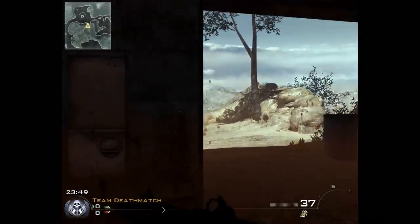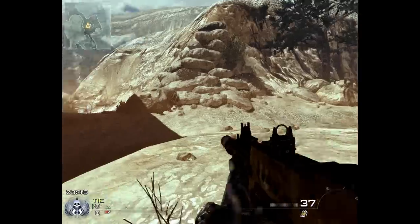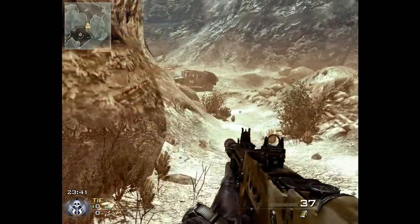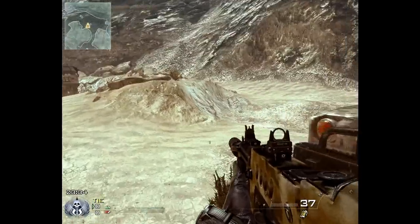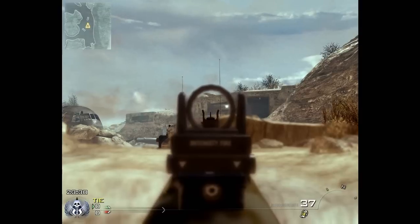We continue back up to the backside. There's an anti-aircraft gun here. We head down the backside of the mountain where the Humvees are, and where the very first bunker is. Not much to note over here other than this hole — it's kind of nice to help out and get your guys.